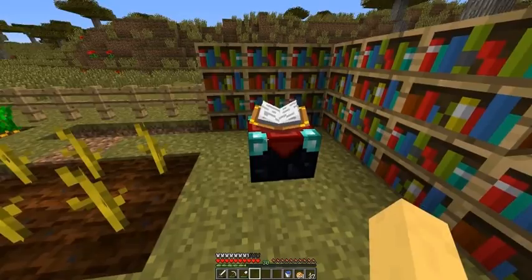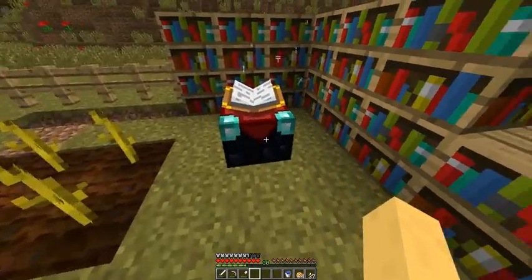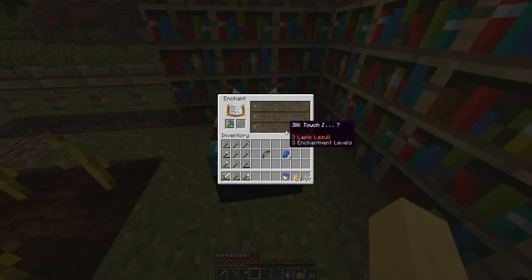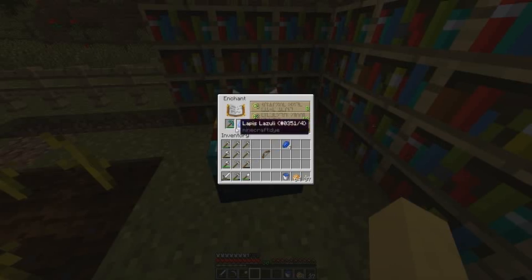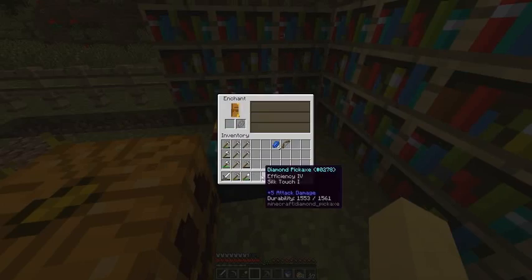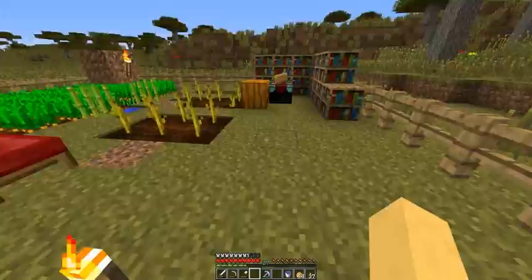I've been busy working and I just hit level 30. I'm going to do my first enchant on camera. Silk touch — I don't think there's any way to change it. Put three lapis in there and then I can do level 30. That's a good pickaxe. I wish it had Unbreaking, but Silk Touch on my first pickaxe isn't bad.